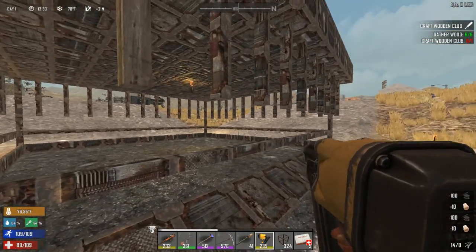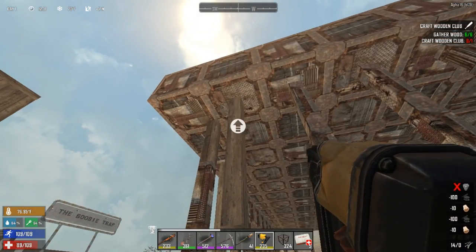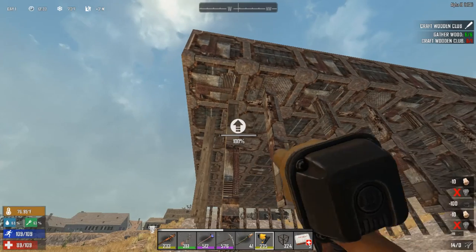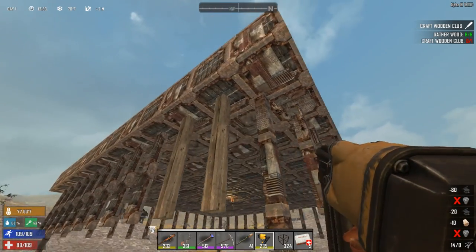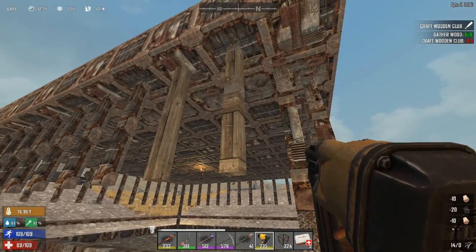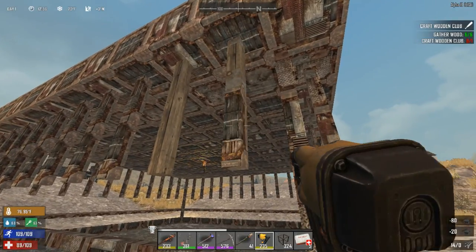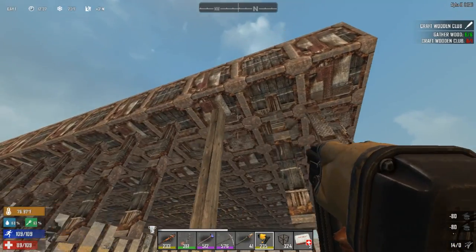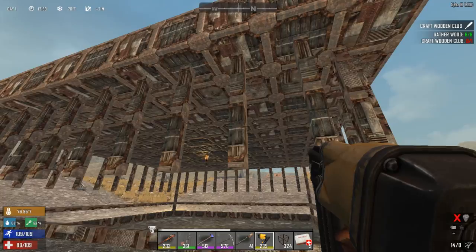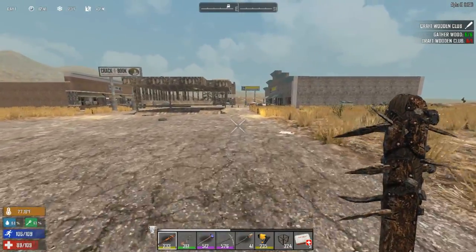Right now I'm just going to upgrade this so you can see — this started out as wood and I just upgrade it with scrap iron. It takes scrap iron for each upgrade. So there's wood, then scrap, then more scrap, then more scrap — three layers of scrap iron on here. Now it's all scrap iron.